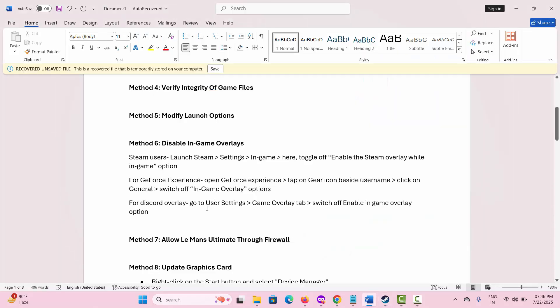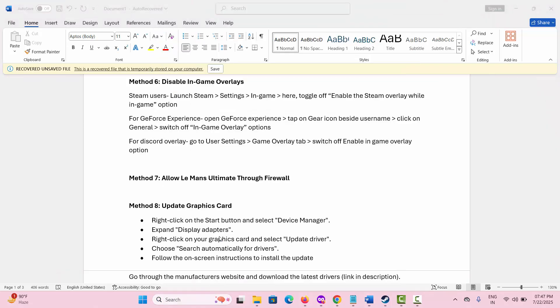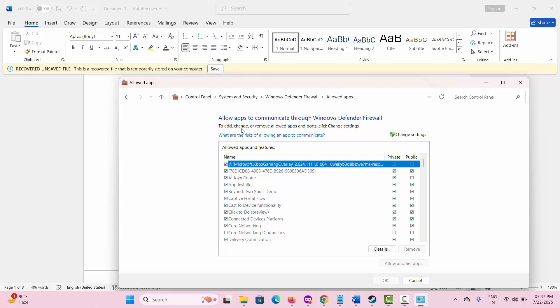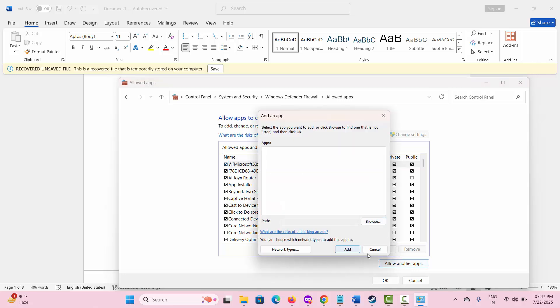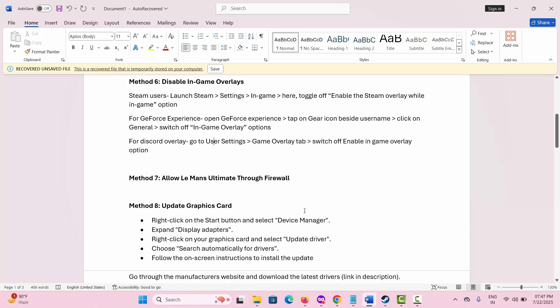If not, the next solution suggested is to allow the game through the firewall. For that, go to the search option and search for Windows Defender Firewall. Click on Allow an app or feature, then click on Change settings. Look for the game in the list. If it's not there, click on Allow another app, then Browse and Add to add your game to the list. Select the game, click on Private and Public options, and click OK. After this, check if you can play the game on your PC.